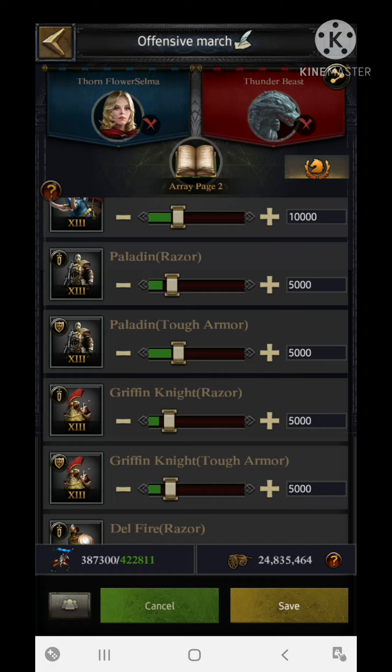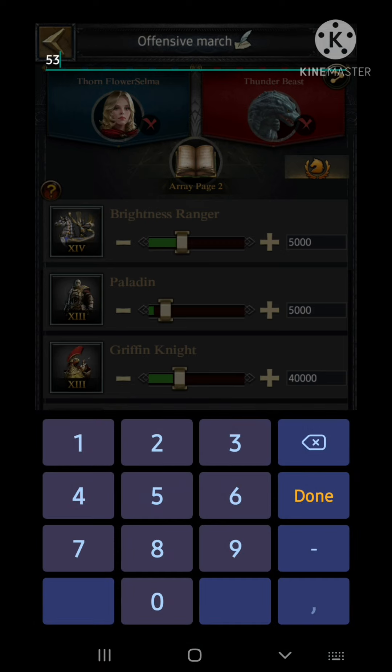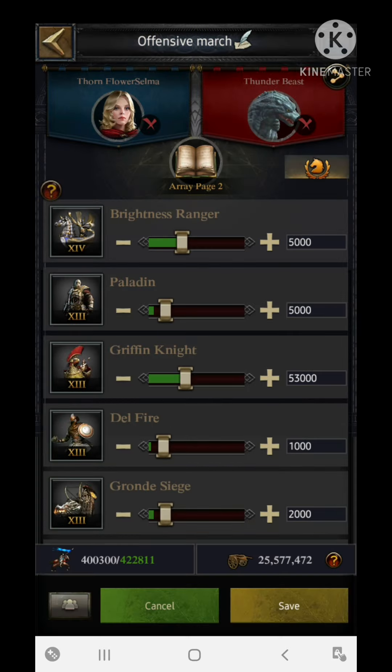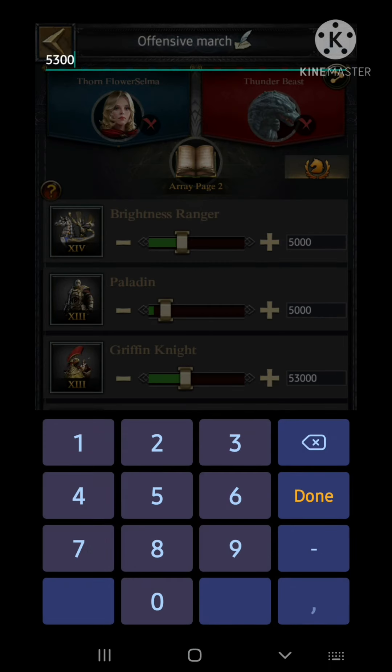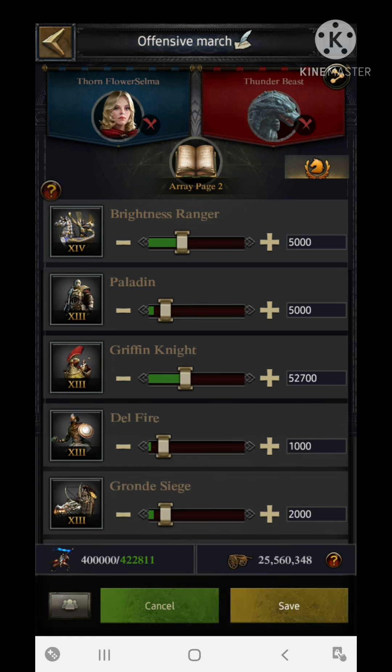After all that, I have around 13,000 troops of remaining capacity. For the enhancement slot — whatever enhanced troops you have — you should use those. For my formation, I'm going to fill the remaining space with Griffin Knights, increasing them by approximately 52,700, leaving 300 capacity used for rounding. And that completes my 400k formation.